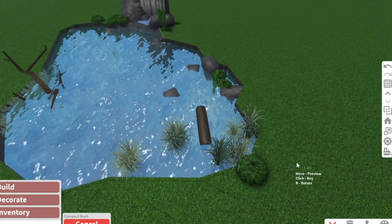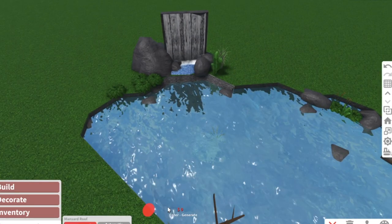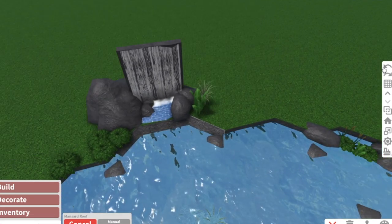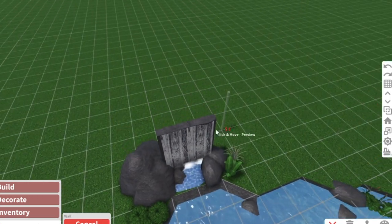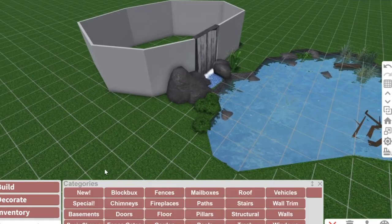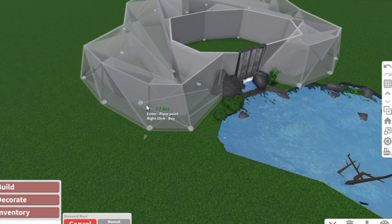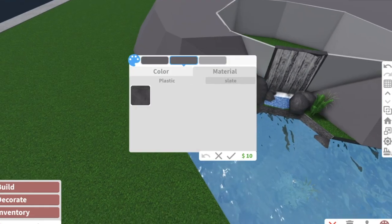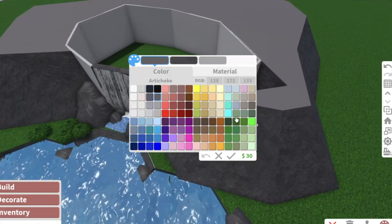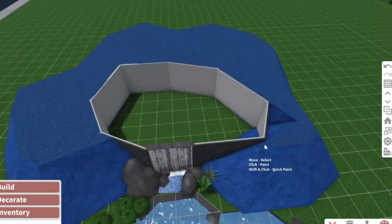To finish off the waterfall, I go into roofs, take the mansard roof, and create my own mountain shape. I have the walls here already so I'm just creating a little shape against them. Then I drag it up, move it down a little bit, paint the sides in slate since that's what we're using, and the top I do in my natural grass color - camo. I'm covering up where the waterfall is on top with some flooring.